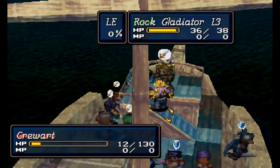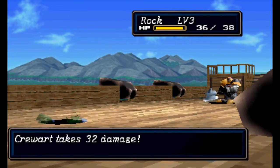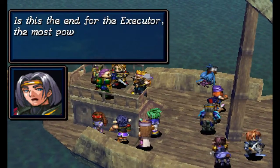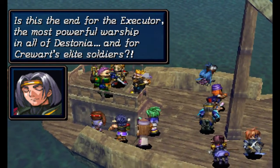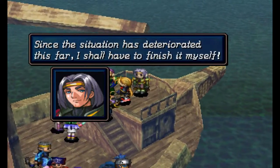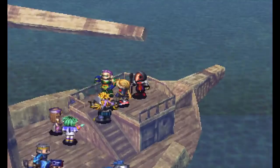I think Rock is gonna finish this sucker. Piece of cake! Rock is doing really well, actually - he's been getting a lot of kills. Is this the end for the Executor, the most powerful warship in all of Dystonia? And for Krowart's elite soldiers?